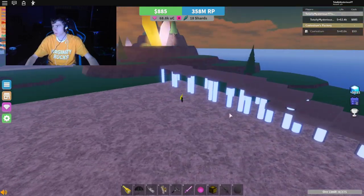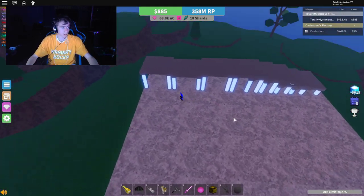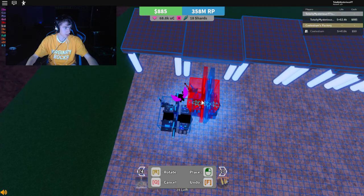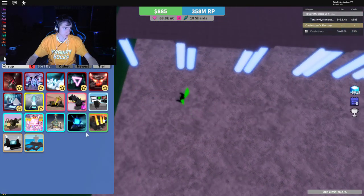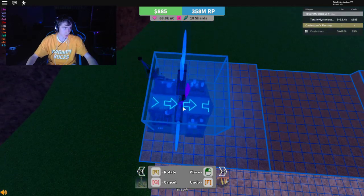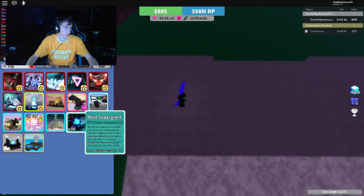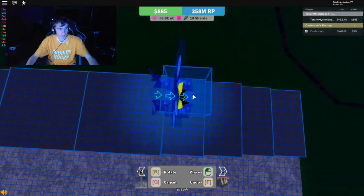Now, you guys are gonna want to build something like this, so then your super giants align something like this. I had like 80 of these, and I salvaged like the majority of them, because they're super easy shards. You want your stars to align something like this.